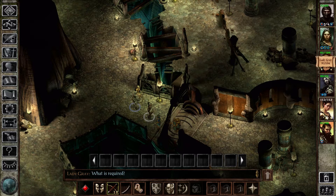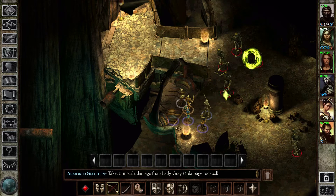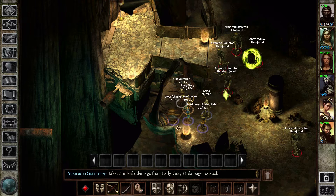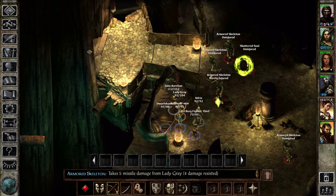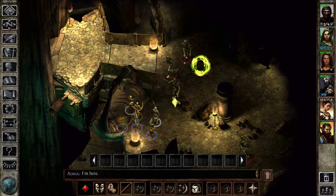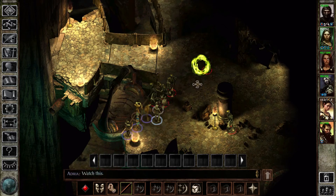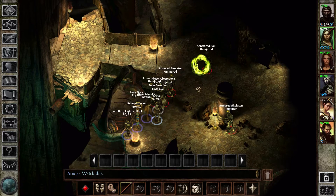Adria 2, electric boogaloo. That's not good. Hello. So, armoured skeleton, shattered soul — nothing too terribly dangerous, I don't think. We're okay, just killing things. Death comes for you. Although that shattered soul doesn't make me happy. I'm going to go for it with Adria. Invisibility on the cleric? Not when they know we're here.